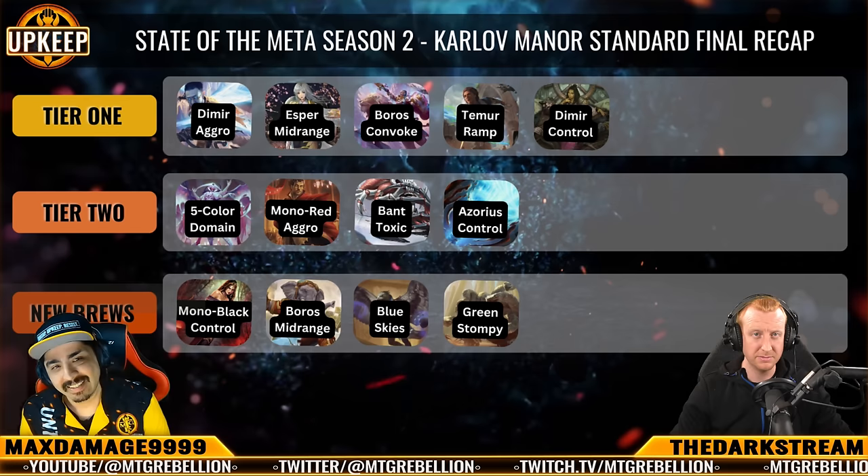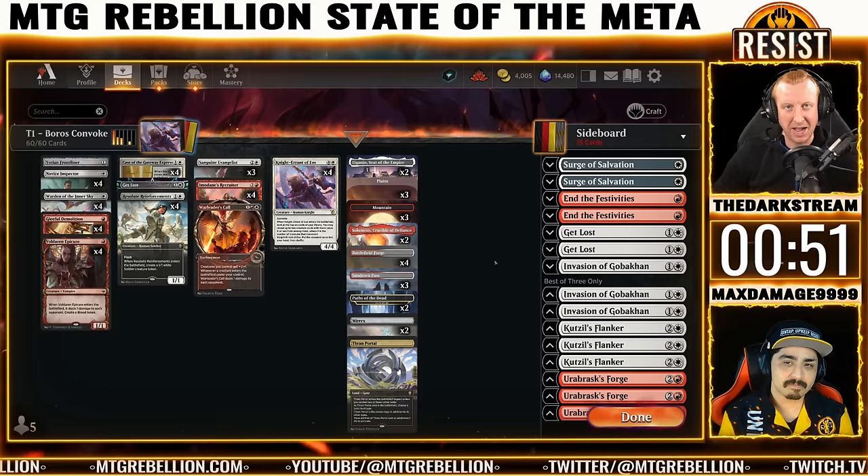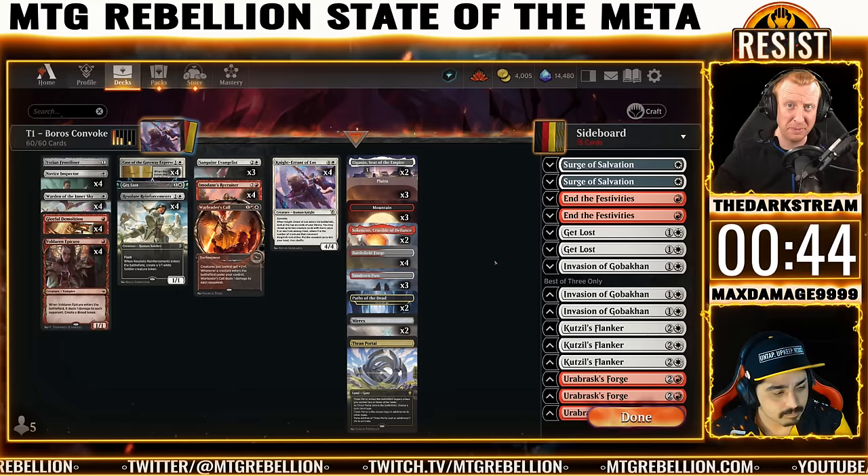Let's move on and talk about the next deck, Boros Convoke. Koko F piloted Boros Convoke to the top 8 of Sunday's 74-player MTGO Challenge, highlighting the deck's ability to perform higher than local level, contrary to last week's results. On the local level, the archetype captured 2 trophies and elevated 6 other pilots to top 8, so it's clearly doing something right on the RCQ paper circuit lately.